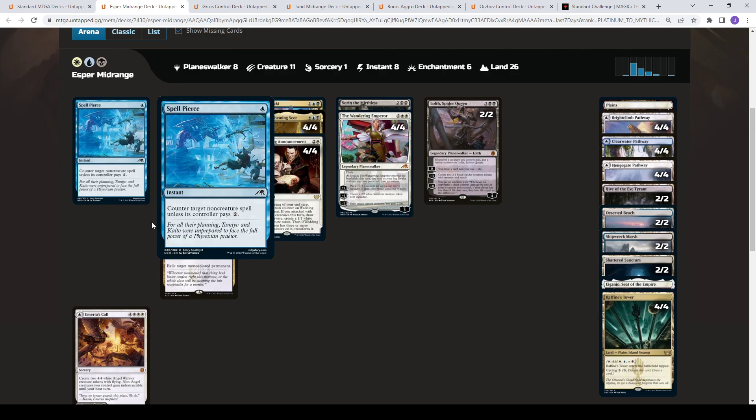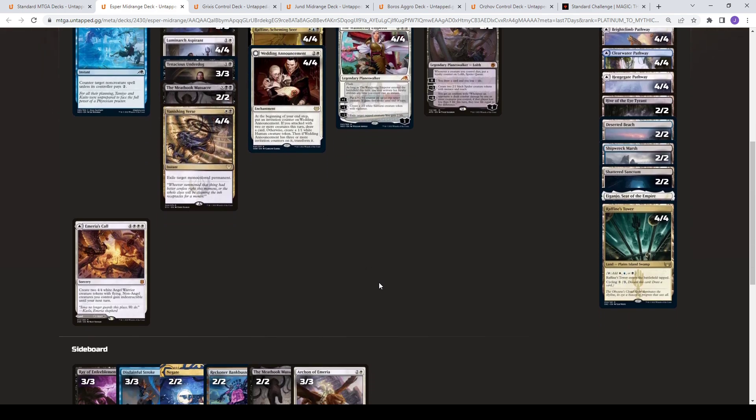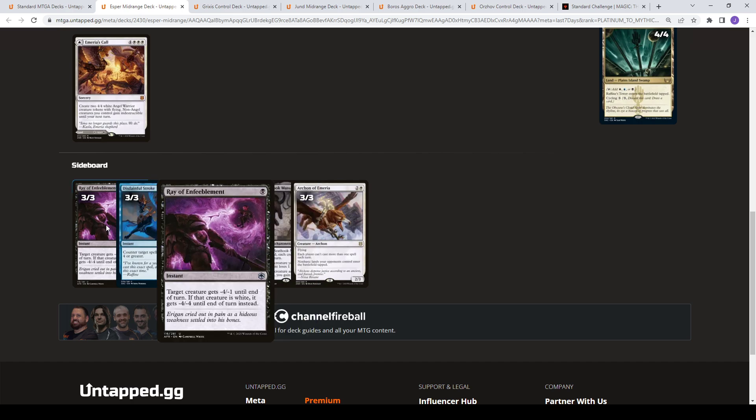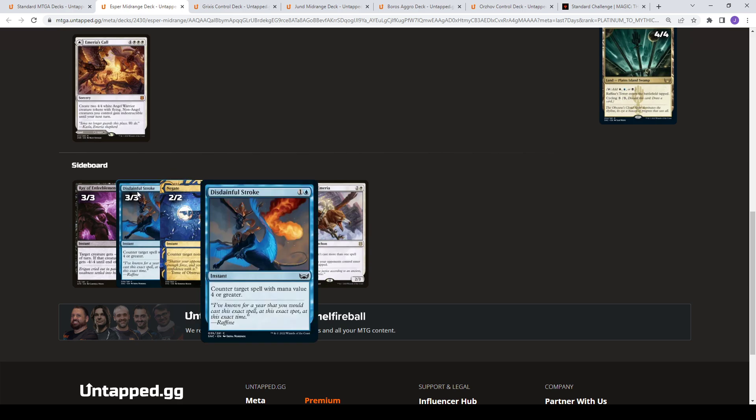It's kind of a midrange aggressive deck with a lot of good removal spells: Infernal Grasp, Vanishing Verse, and Meathook scattered in there as well. For the sideboard, Raven Feebleman for the white-based creature matchup — Mono White, runes, stuff like that. Stroke and Negate come in against the bigger midrange decks where you want to hit against Hinata and Goldspan Dragon decks.